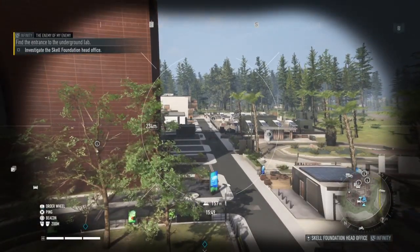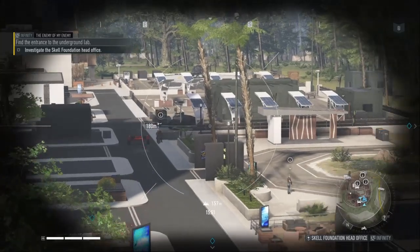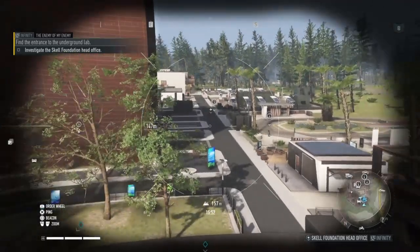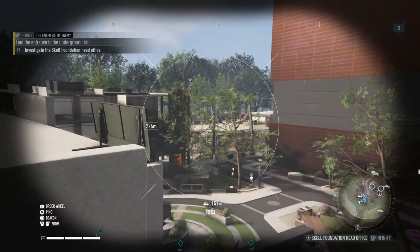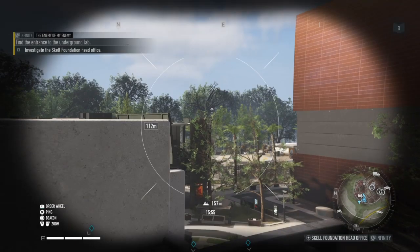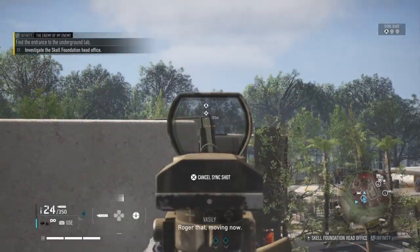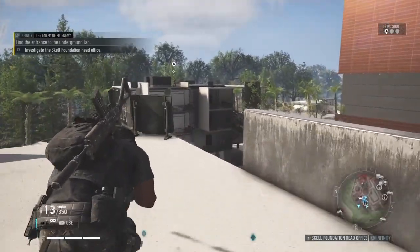Some bad guys over there, one over here — the right-hand side is packed. On the left, there's a sniper, so that's the first person I want to take out. Let's take care of the sniper. We're good to go already — nice! I need to regroup. Go back, go back, go back.